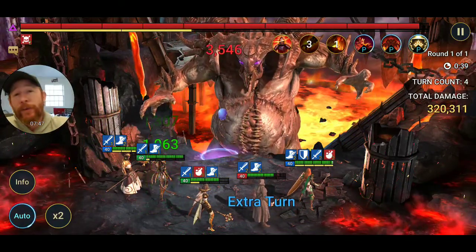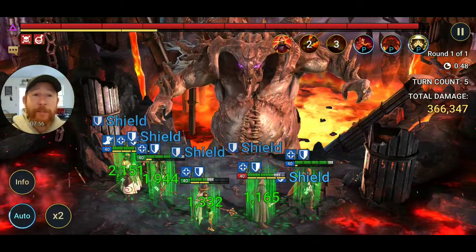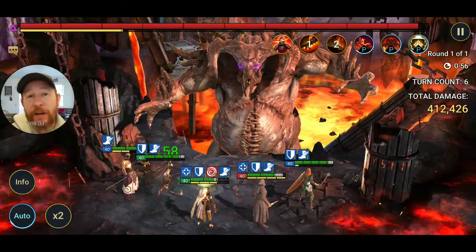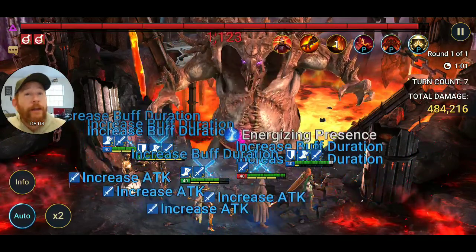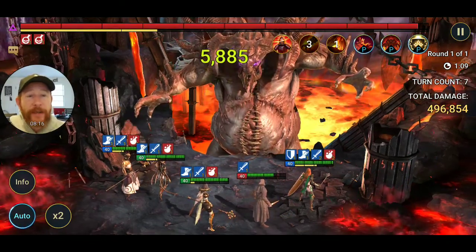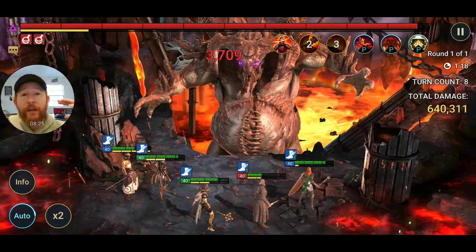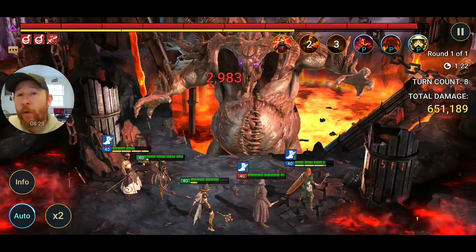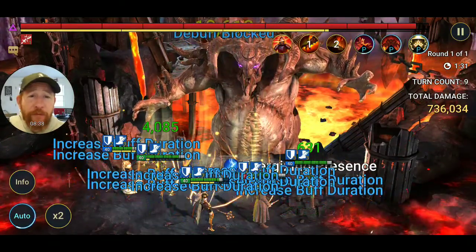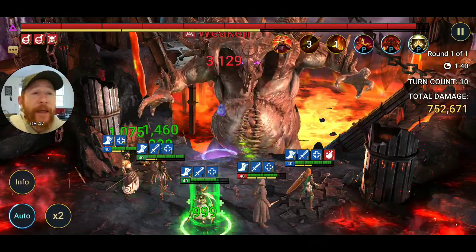Sometimes a shield can be more helpful than a heal — you put a shield up and it's like you healed them for that much HP. It also prevents life steal in the arena since the enemy isn't hitting your actual HP. This is a lower-level normal clan boss and all four of these champions are only level 40, four-star. Even on a lower-level account, if you're progressing up the ranks, you can still do decent damage — they're already at 763,000 damage, about a minute and a half and 10 turns in.